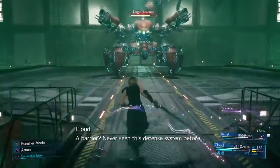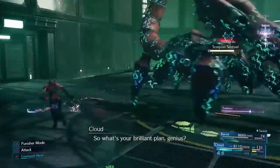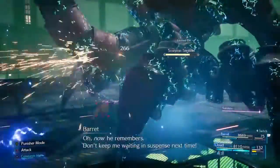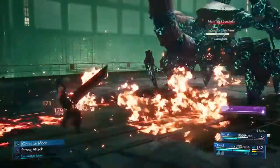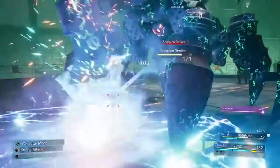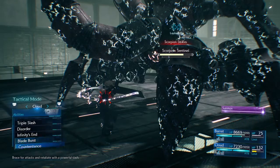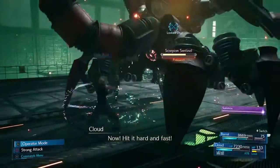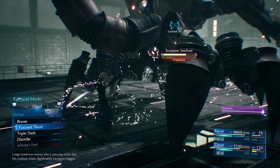Moving on to phase 2: it obviously gets its barrier, which makes it immune to all damage. So with Cloud, you just want to get behind it and start wailing on him. Because we've got Elemental Thunder on defence, its Scorpion Strikes and EM Wave do nothing to Cloud, so we don't have to worry about anything. It could sometimes fire missiles at you, but they don't do too much damage because we've got the shields up.